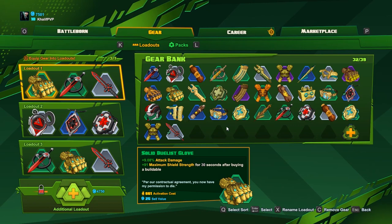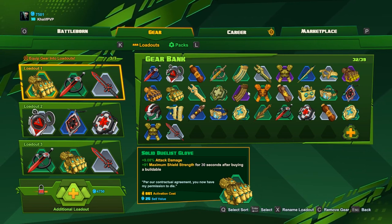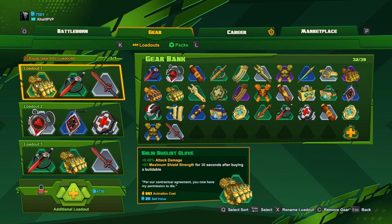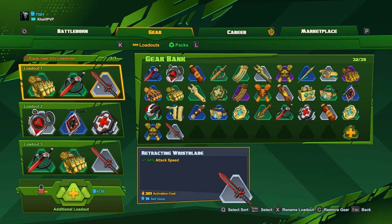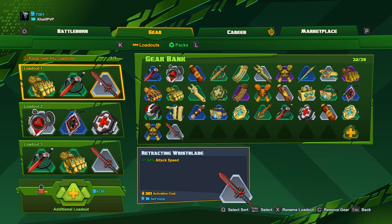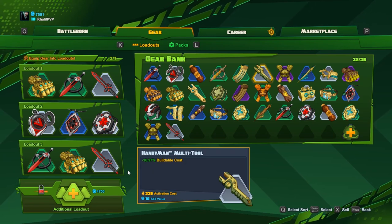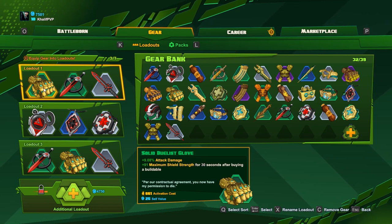Now let's talk gear. Gear for Orendi really depends on how you want to build, but there are certain things to stay away from — obviously anything with recoil and reload, since there's no reload mechanic for Orendi. My personal preference is skill damage and attack damage, which increases my overall damage output. My third slot currently has attack speed, but I'd substitute that out for shield recharge to stay in fights longer, or a buildable piece for incursion and meltdown maps. The two stats you really want to focus on are skill damage and attack damage.